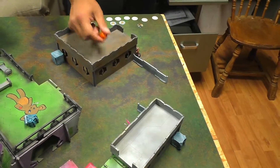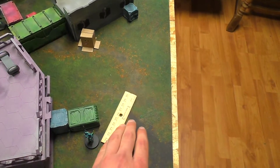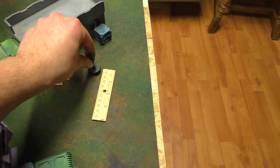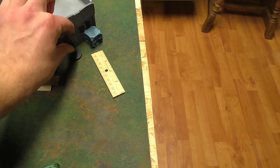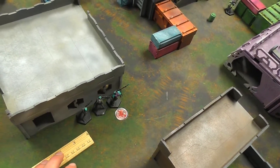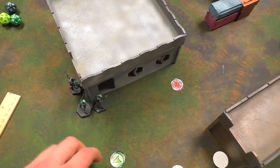Spending an order, activating Nema Sitar. She moves up four inches, maybe no AROs. Another order, moving her further. Spending another order activating another unit and repositioning them. I'll show you guys where they ended up after moving. Making another order.